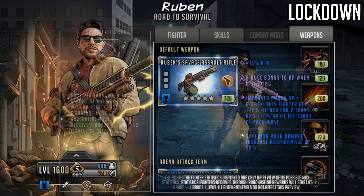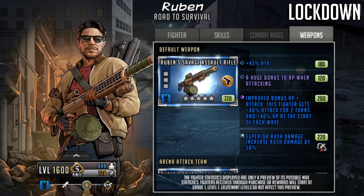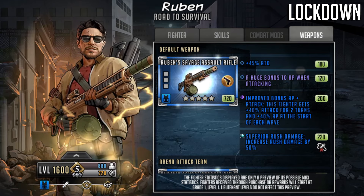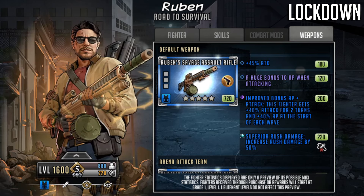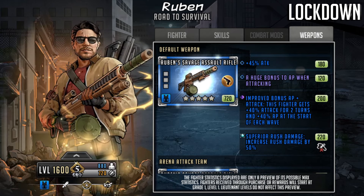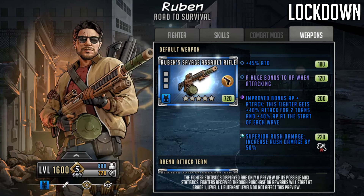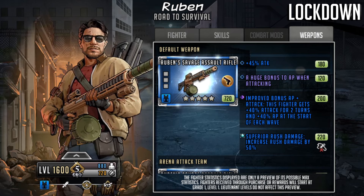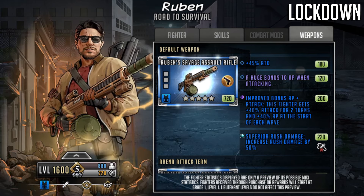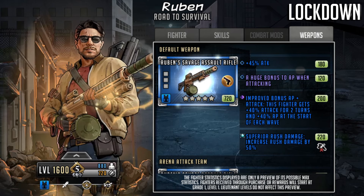Now the last part of Ruben's kit to touch on is his weapon, and this is where the current bug will be shown. The weapon is called Ruben's Savage Assault Rifle. It has 45 attack, a huge bonus AP when attacking in the third slot with improved bonus AP, plus 40% attack for two turns and 40% AP at the start of each wave. In the last slot it has superior rush damage — increasing rush damage by 50%.